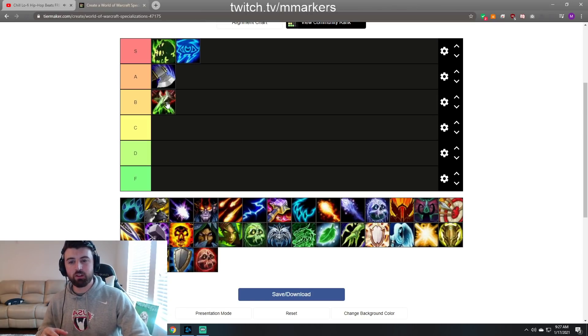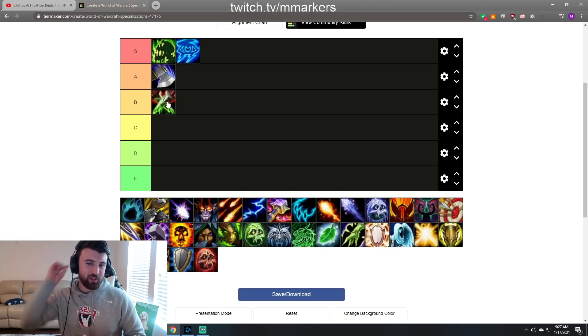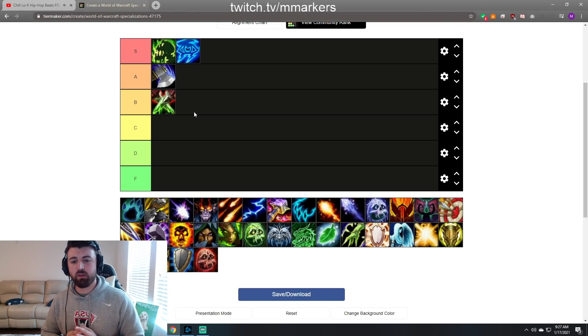Moving on, next we got Assassination Rogue — I'll put it at B tier. It's hard to tell how good that comp would be. I wouldn't put it as A tier but I wouldn't put it that low either, just because of rogue's ability to control. You rarely see high-rated rogues playing Assassination in twos, but I did play with one or two viewers that played Assassination and the pressure felt pretty good — way better than playing with Sub to be honest.